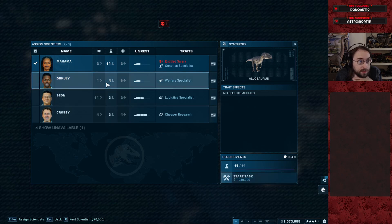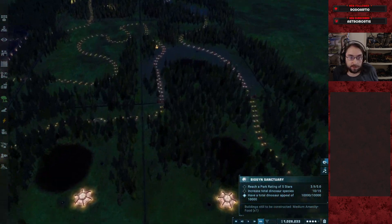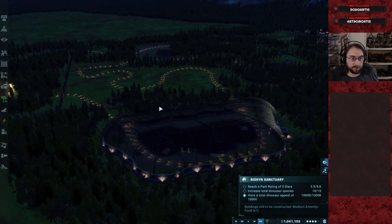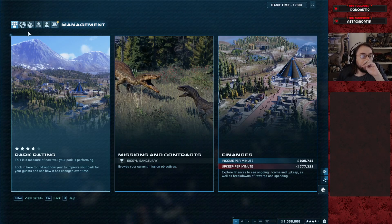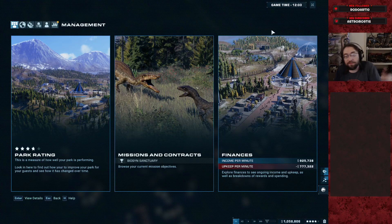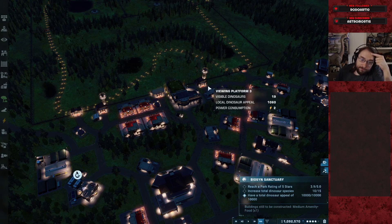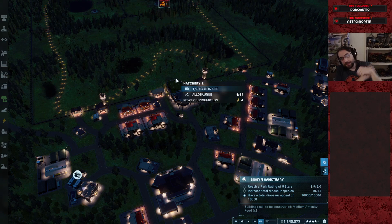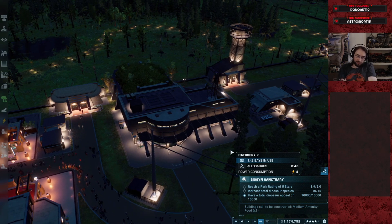That sounds like something a scumbag would do — exploit the misbalancing of the game to keep getting five million dollars over and over again because they're just kind of bored of this park. How many hours is this? Like, it hasn't been 12 fucking hours. It hasn't been efficient, but I'm astounded it's 12 — I thought it was like eight. Why is it so slow? Just because I didn't build efficiently and I researched some stupid shit right away, like pushing multiple big carnivores. That is why it's so slow. Part of it's gotta be just the challenge mode balance being fucked.